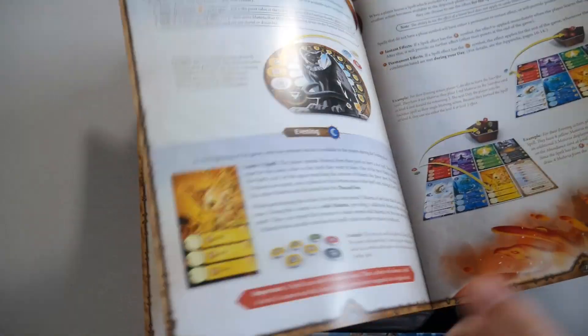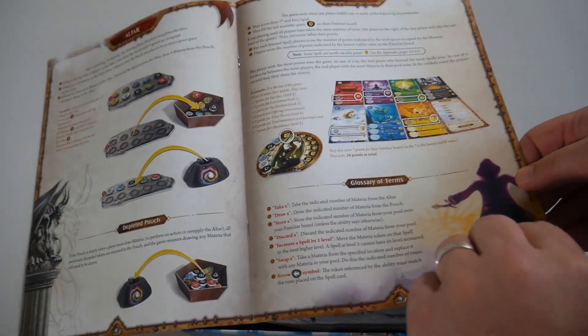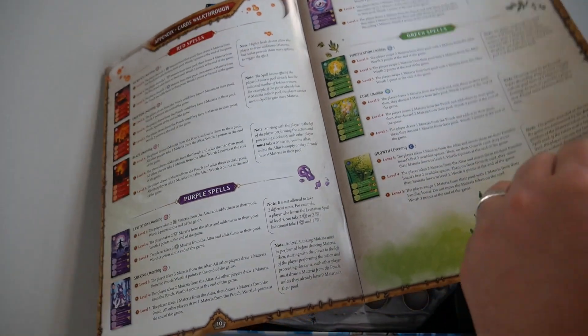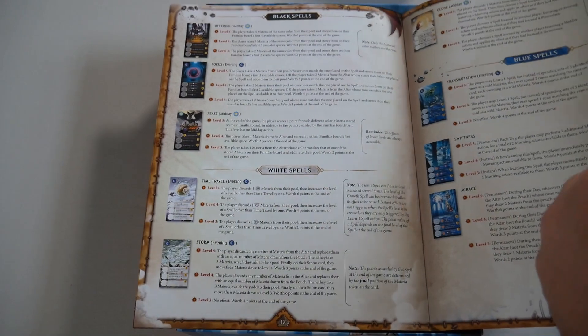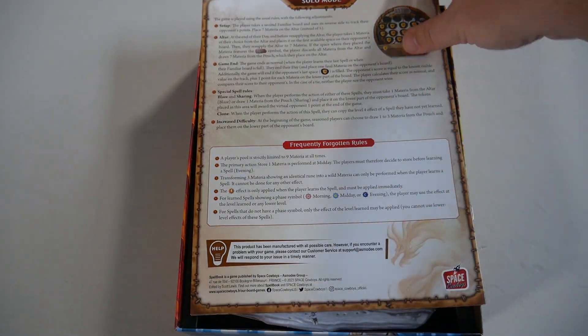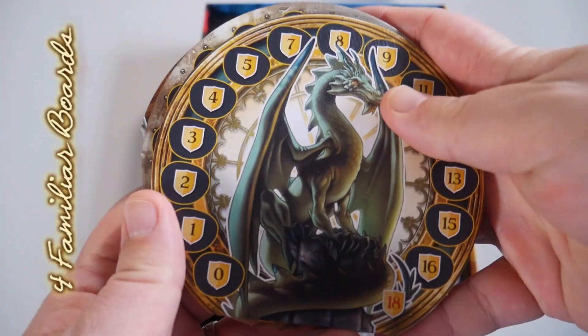More of the game turn, spells, the altar, the game end, glossary of terms — all the red spells, purple spells, green spells, black spells, white spells, blue spells, yellow spells — designer and artwork info, your solo mode, and frequently forgotten rules.